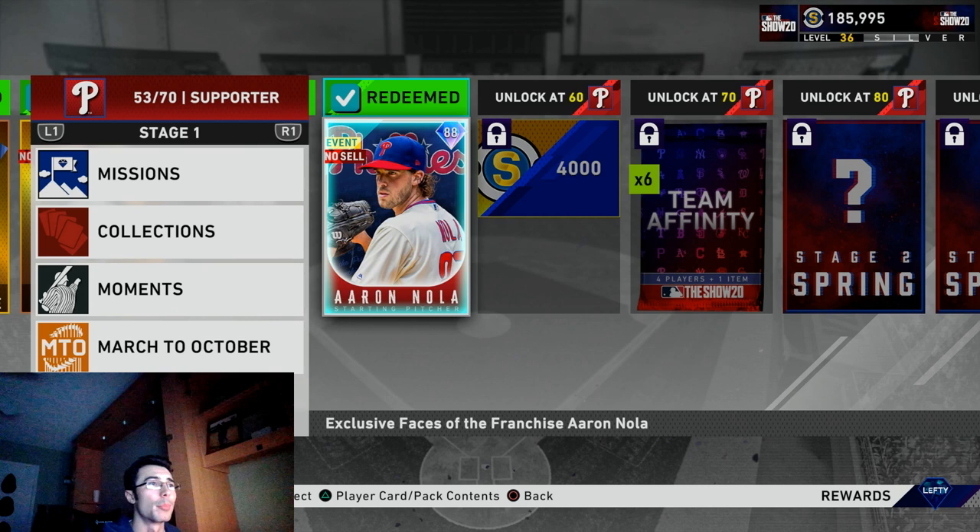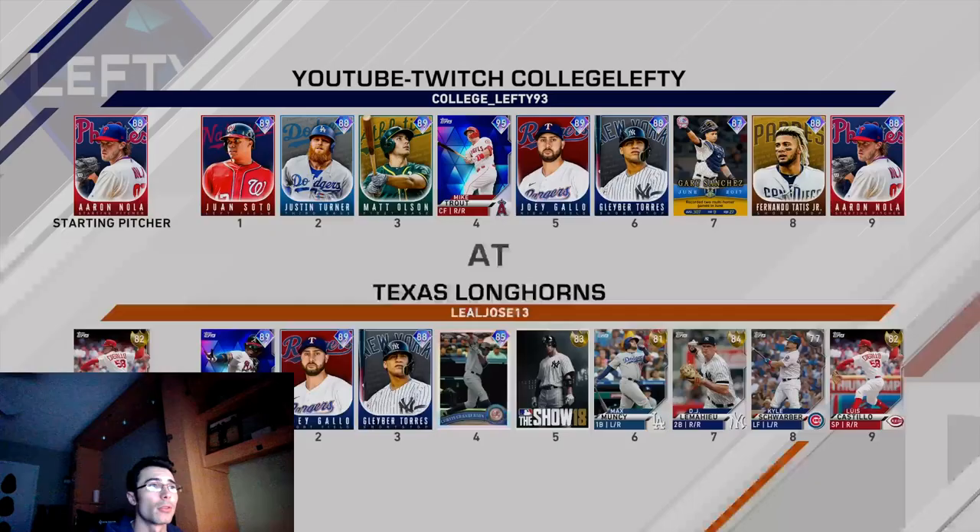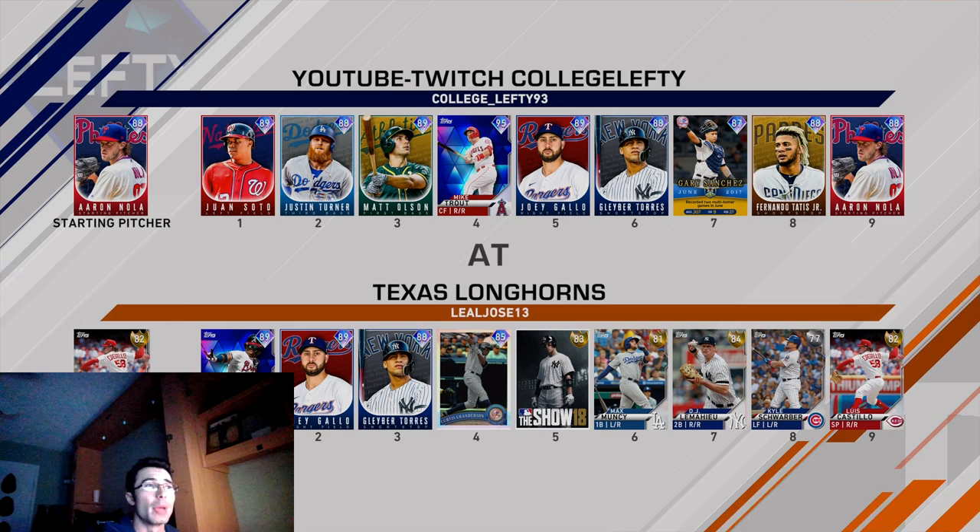I'll also be using Aaron Nola. He has stamina in the 90s; his hits and K's per nine are in the mid-80s, and not many pitchers have those numbers at this point in the game cycle. Even though this card only has four pitches, he should be effective. He has a four-seam, a knuckle curveball with good break and velocity difference, a change-up, and a sinker as the fourth pitch — a helpful mix overall.